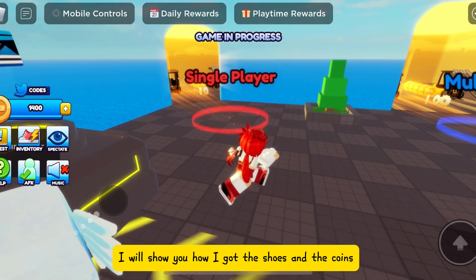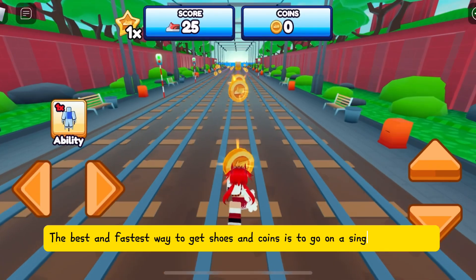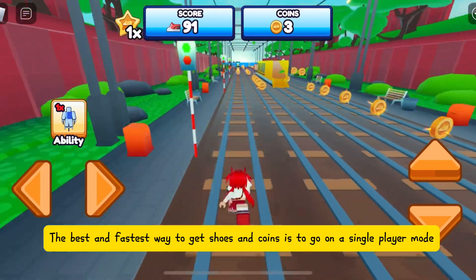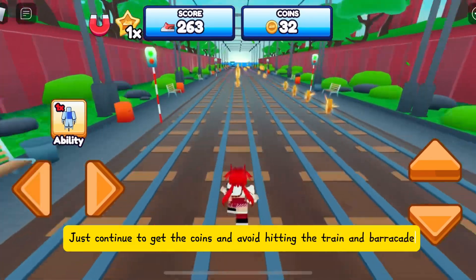I will show you how I got the shoes and the coins. The best and fastest way to get shoes and coins is to go on single player mode. Just continue to get the coins and avoid hitting the train and barricade.